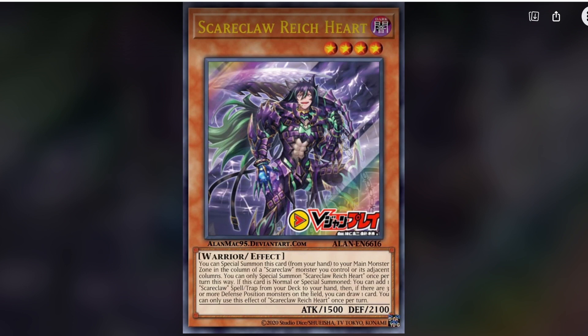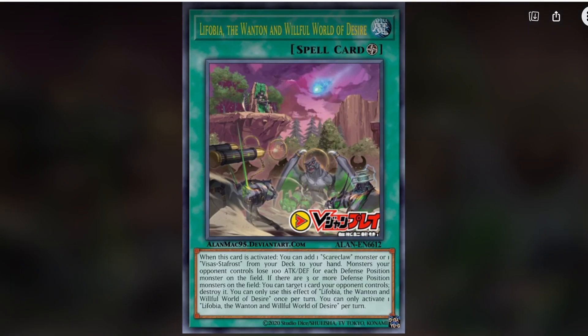The spells and traps are definitely worth it. Starting with the first spell — the artwork is amazing, you've got Reinhardt watching a battle between the Scareclaws, which kind of look like BAs. It's called Lifobia the Wanton and the Willful World of Desire. It is a field spell. When this card is activated, you get to add a Scareclaw monster or a Visas Staphrost from your deck to your hand. Monsters your opponent controls lose 100 attack and defense for each defense position monster on the field.